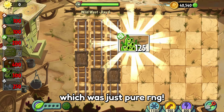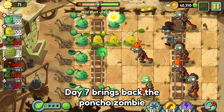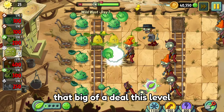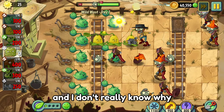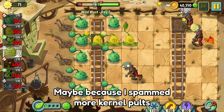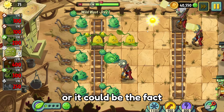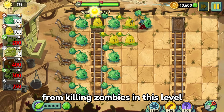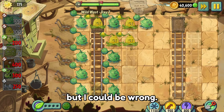Day 7 brings back the puncher zombie, which honestly wasn't that big of a deal this level — and I don't really know why, since they were a struggle on day 5. Maybe because I spammed more kernel pults, or it could be the fact that there was more plant food given from killing zombies in this level, but I could be wrong.